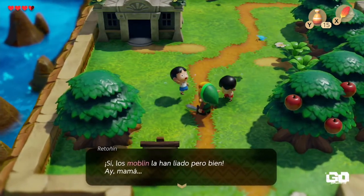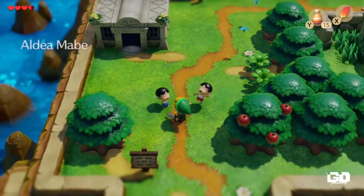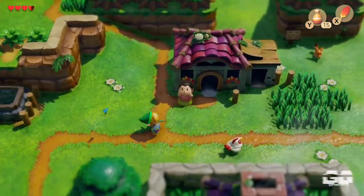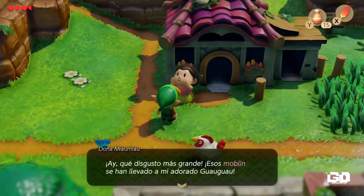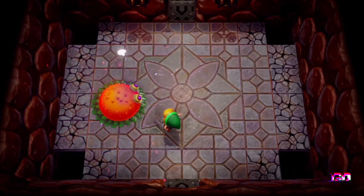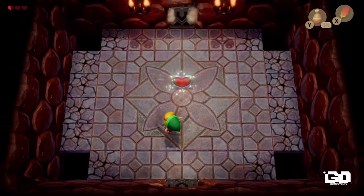A diferencia del juego original, The Legend of Zelda Link's Awakening permite elegir entre el modo normal y el Hero Mode que debutó con The Legend of Zelda Wind Waker HD. El Hero Mode es un modo de juego en el que los enemigos son más peligrosos y en el que la única manera de recuperar corazones de vida es tomando pociones, encontrando fuentes de hadas o recolectando piezas de corazón.